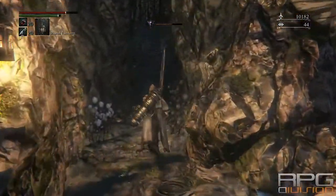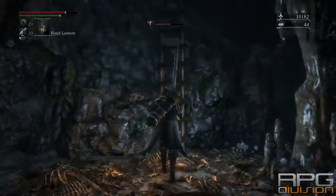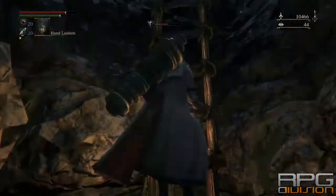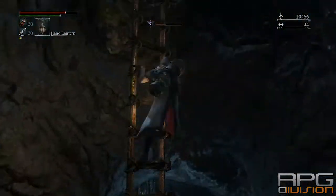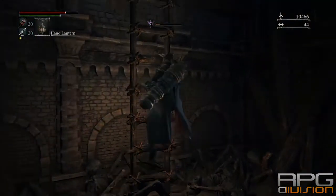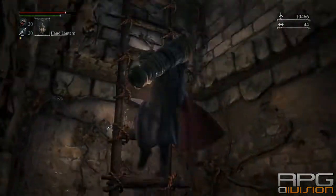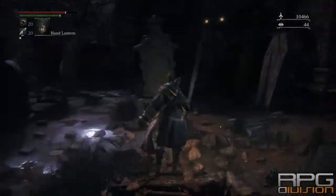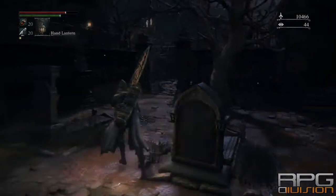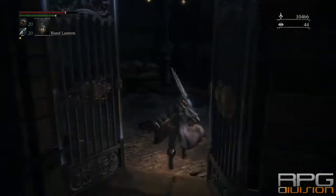But if you don't want to explore, just go here. On one side here you can unlock a shortcut to the seek room, but this is where you want to go if you want to get Cainhurst's summons.